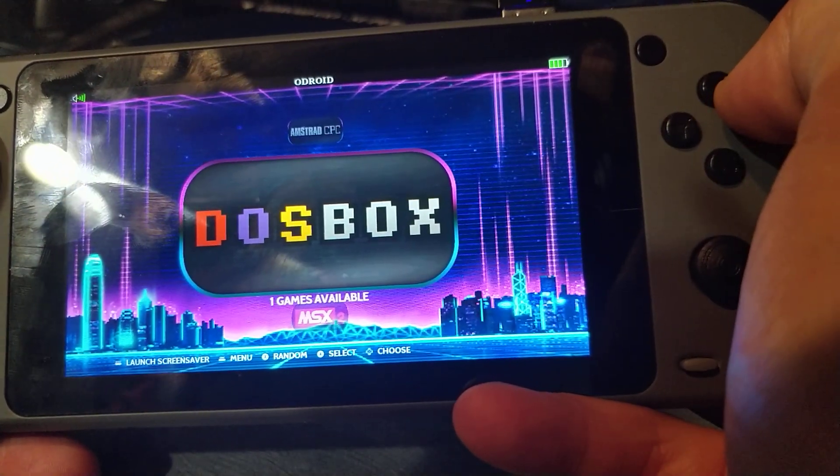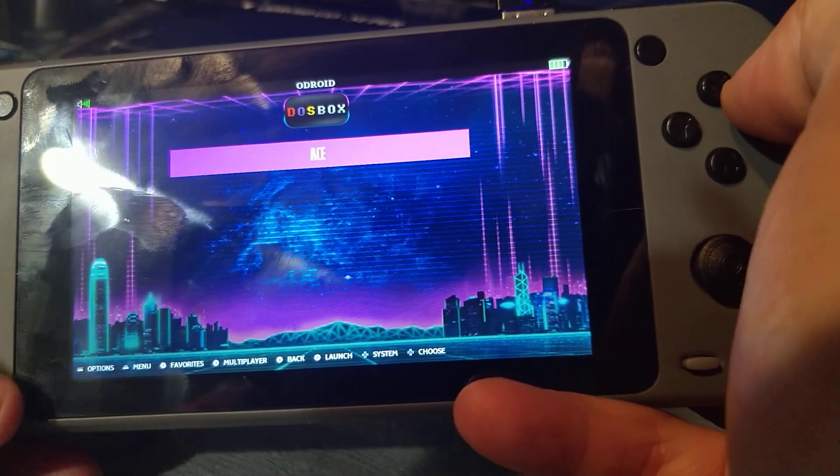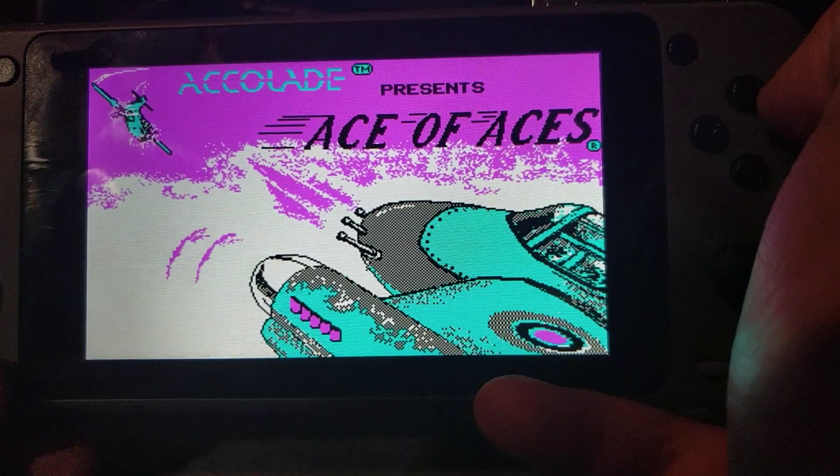Just give you guys a quick look at what's in here. Dustbox isn't quite ready yet. It works, but unless you have a game that just boots right into the game, it won't work — there's no keyboard. If you have to enter something, it's not going to work. This will work, because it boots right into the game.